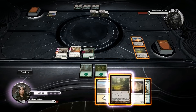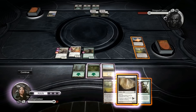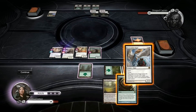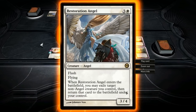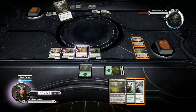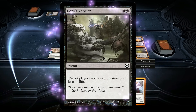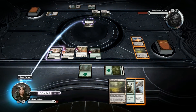Wall of Omens. Let's drop that, giving me an extra. Restoration Angel - wow, that is awesome. So if he does have response spells at some point... wait, wait a minute. And loses one life. Yeah, alright. Fine, I guess. I guess this will be it then. Doesn't really matter too much though.